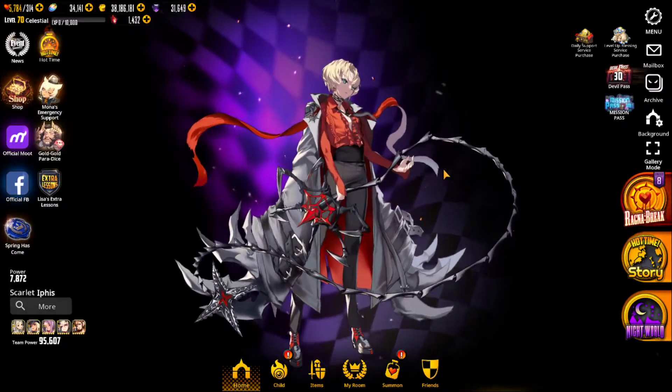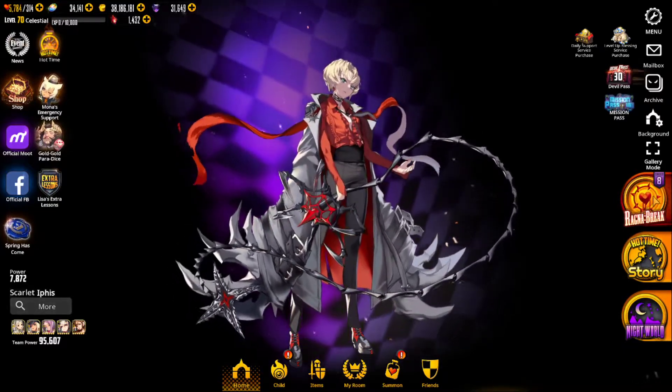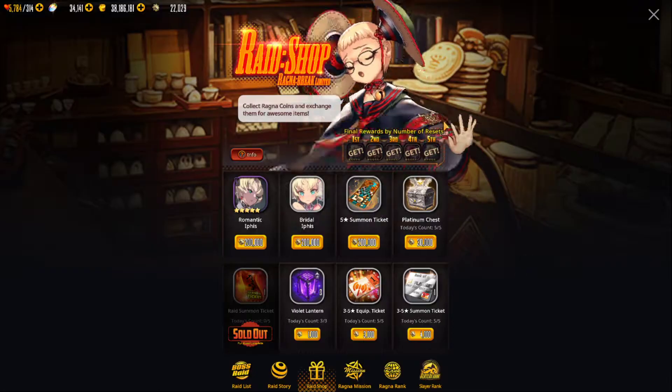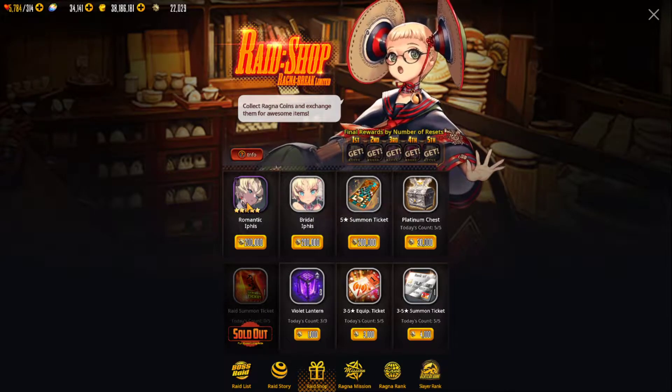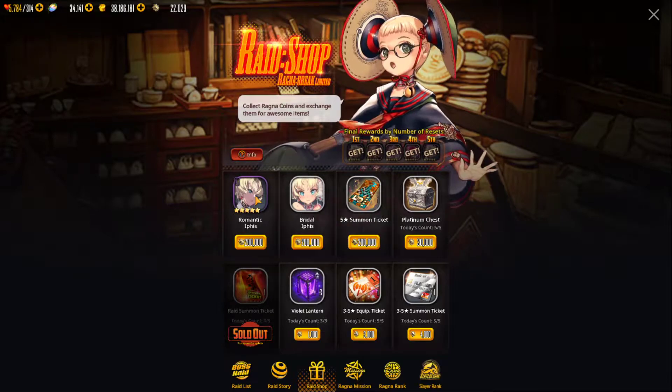So I said I'd go ahead and put out a video when we found out what the sixth tier was on the Ragnar Break. So let's take a look at it here. Once you complete the initial five phases, this is the sixth phase — as projected, we get another copy of Romantic Ipas.